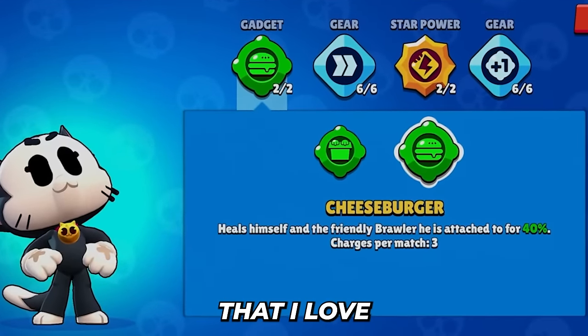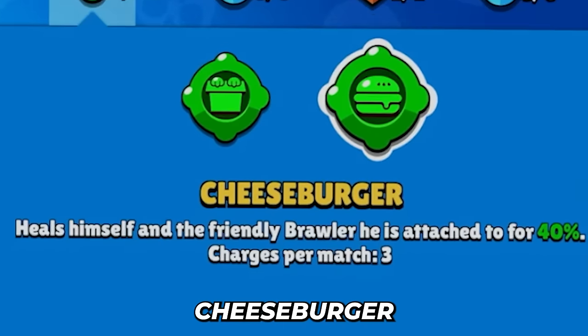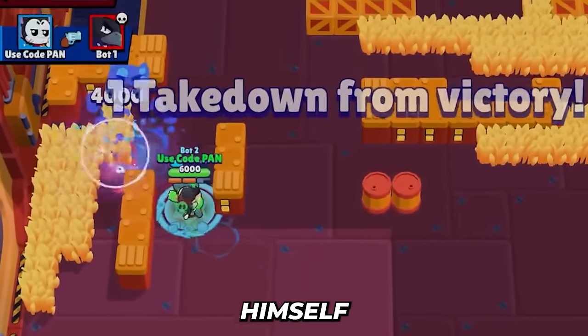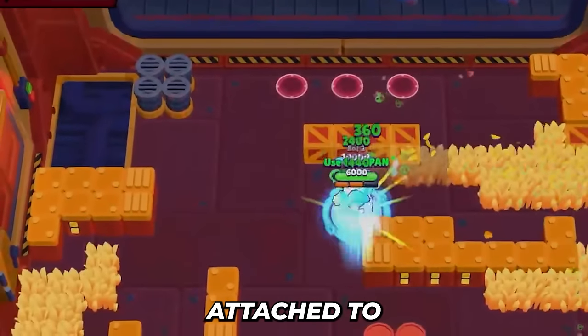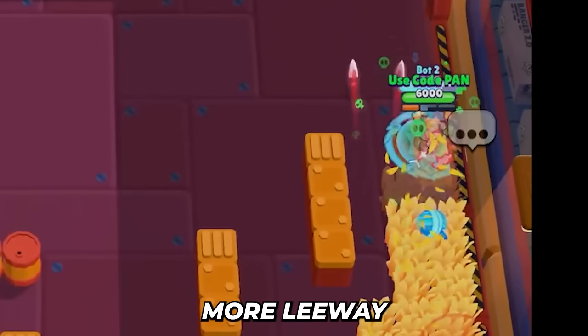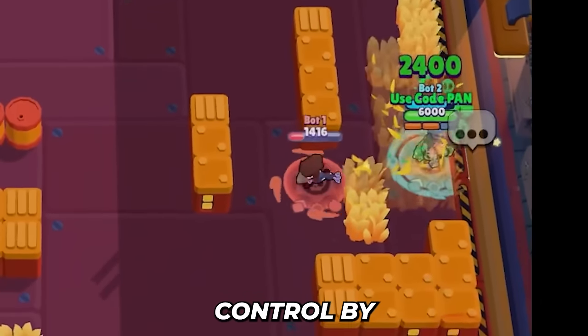Kit's second gadget is called Cheeseburger. If Kit is currently being carried, he can heal himself and the brawler he's attached to for 40%. That's going to allow tankier brawlers a lot more leeway in terms of creating control by aggression.